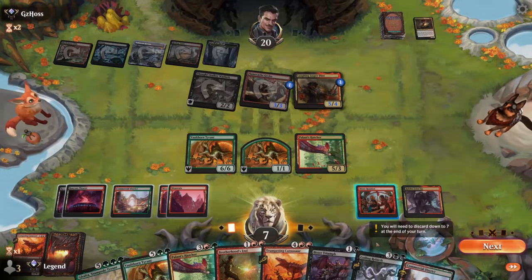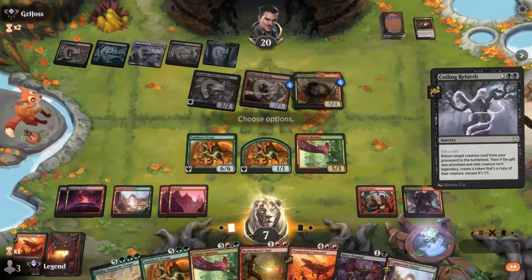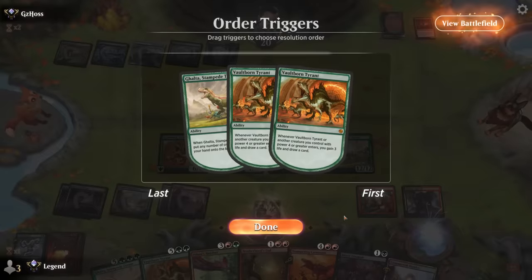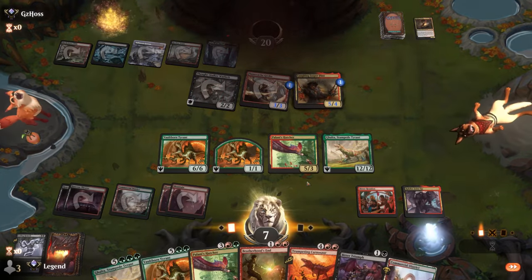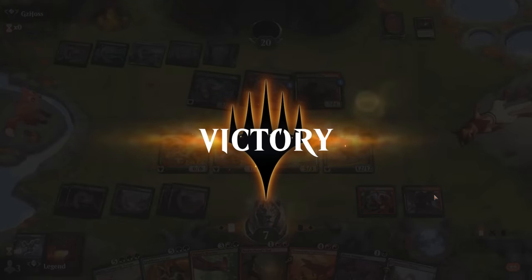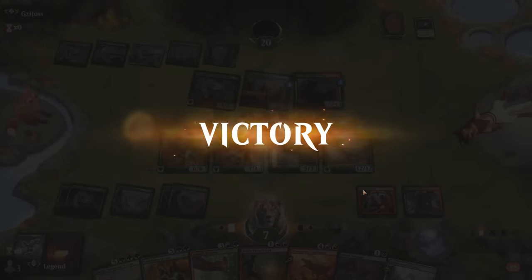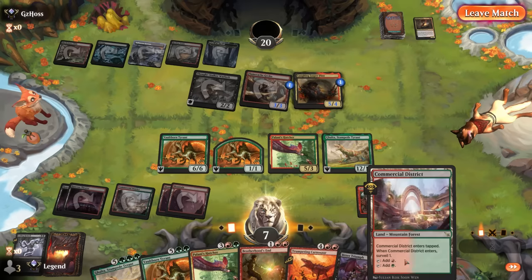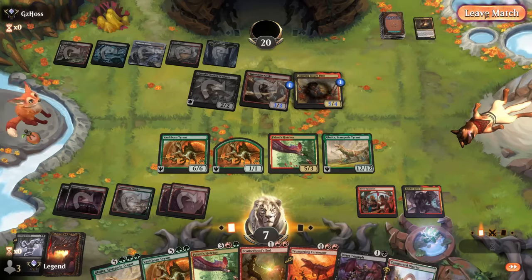Now it's time for the big finale. Coiling Rebirth — I'll live dangerously and put a Vaultborn in play anyway. By putting another Galta in play, we trigger the legendary rule, sacrificing one Galta for 12 direct damage from Ragdos Joins Up. Then there's plenty of haste damage coming across — well over 20 damage. On to the next one.